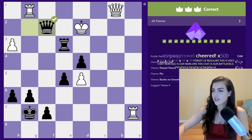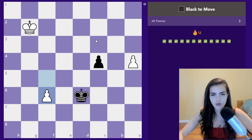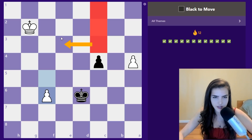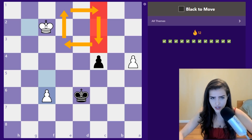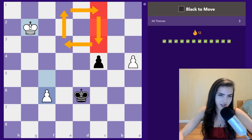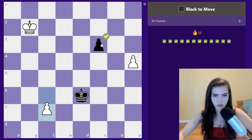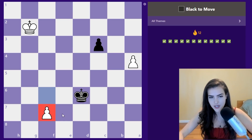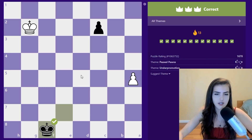Black to move. We have three squares until we're promoting. This is the square the white king needs to get into — if the king were here it would have caught the pawn, but on g2 it's not going to catch it. The idea is that the king enters the square of the pawn, meaning we can catch it before it promotes. The computer is such a troll — who promotes to a bishop? I understand it doesn't matter what you promote to, but come on.